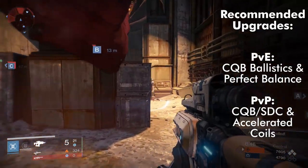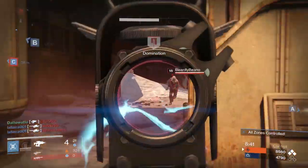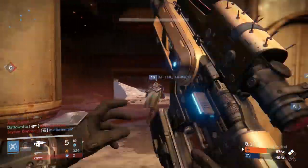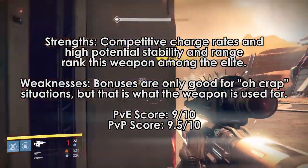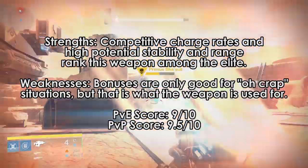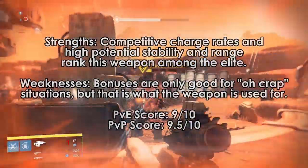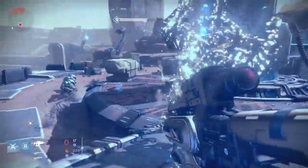Plan C is the ultimate fusion rifle package, being able to capitalize on the weaknesses of the fusion rifle class: stability and range. No matter the scenario, Plan C has a set of upgrades ready to go, a very fitting quality for a weapon with a name like Plan C. A full stability loadout will ensure you kill targets from ranges thought impossible to kill from. Its PvE capabilities are quite good, being able to burst targets from much farther away than normal, keeping you a lot safer.